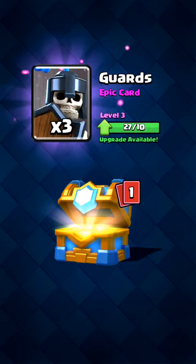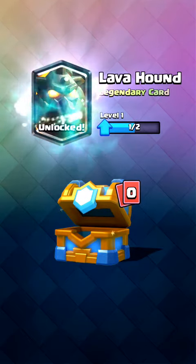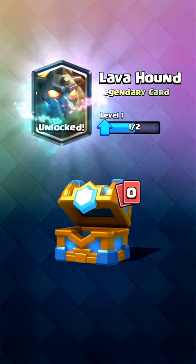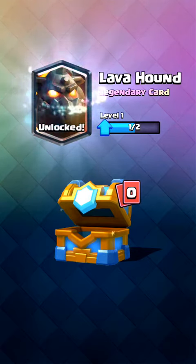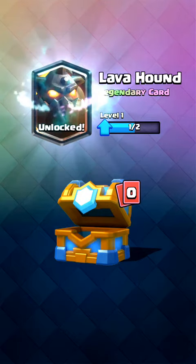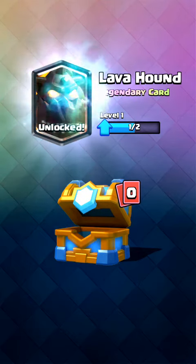Three guards — and that means I get a legendary! I finally, finally got the Lava Hound on my account. Ever since it came out in like May of 2016, and now it's February 2017, so it's been almost a year.